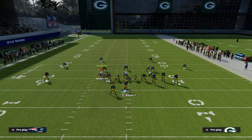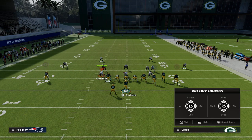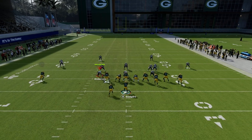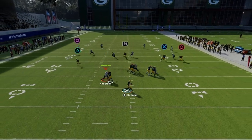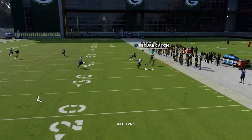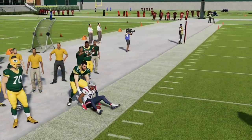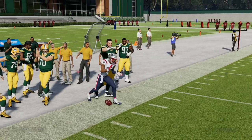Typically you'll smart route the post if you want it to be better against man coverage. Then we're going to out route the running back and slant Marquez Valdez-Scantling. This corner route to the tight end is going to require a really unique defense to cover it. It gets over the top of the underneath coverage — I threw it a little too early there, let me show that again.